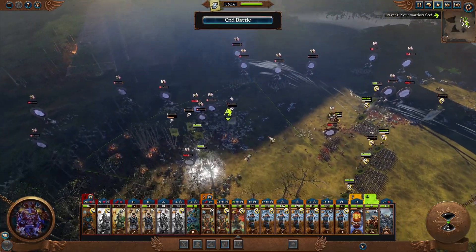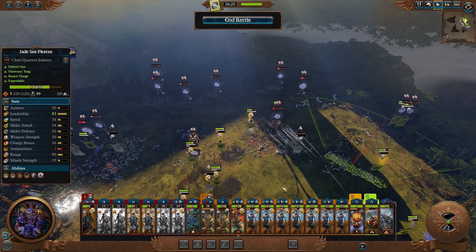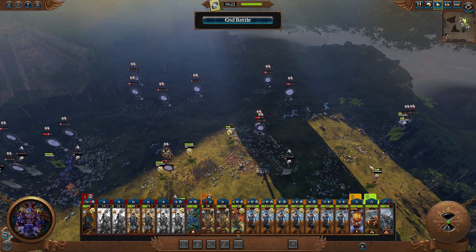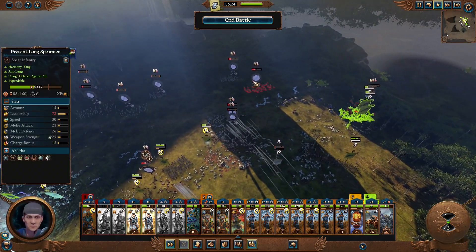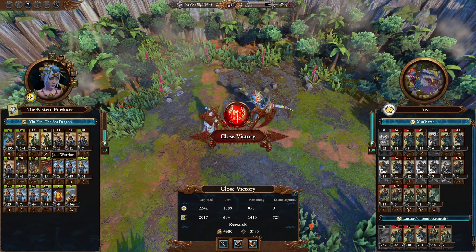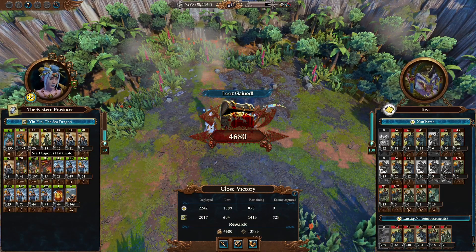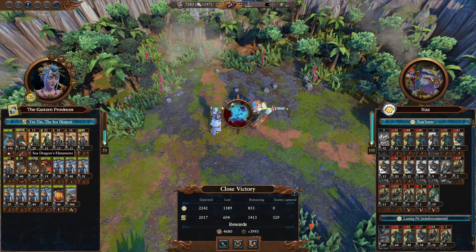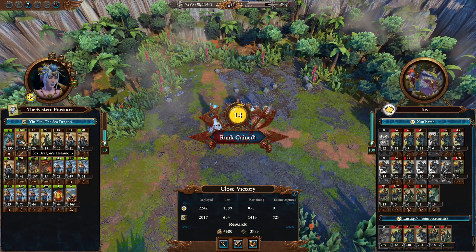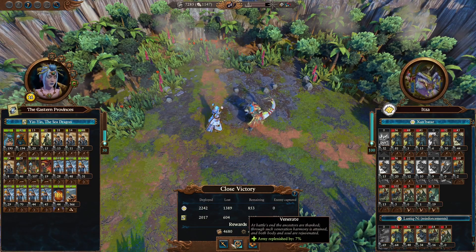Took a lot of damage on some of our stuff. But hey, we turned a Valiant Defeat into medium casualties maybe — so I'm okay with it. Our Jade Warriors are half dead, and Peasant Spearman doesn't matter. But these guys are just — it's like they're designed to kill Zaurus. They are so good at this. Wonderful, love it.